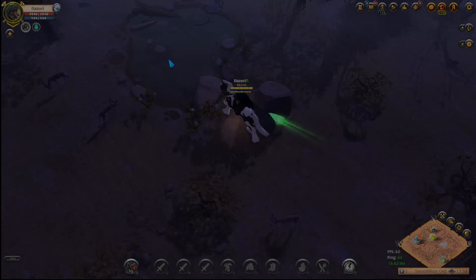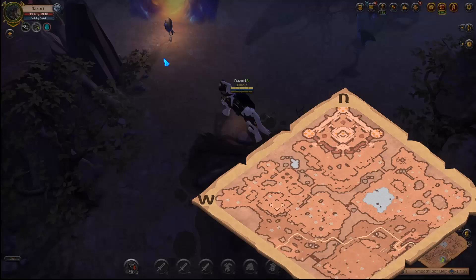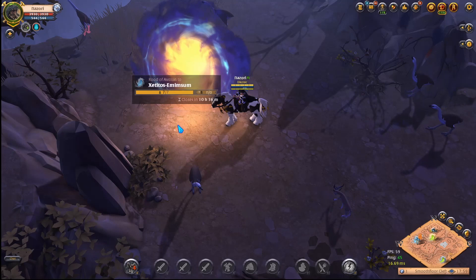The first thing I noticed about this new feature is how easily accessible it was. The locations to get to the roads were located on your minimap. Some tiles didn't have any, but I found one tile with six of them. So they're pretty readily available for any player that's looking to find and get into them.